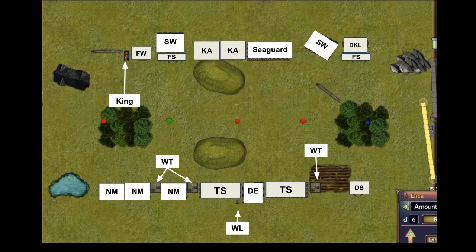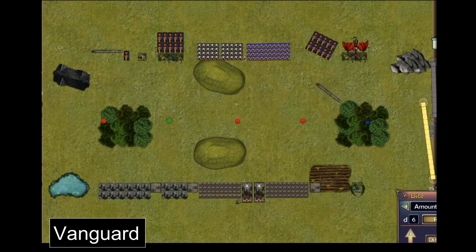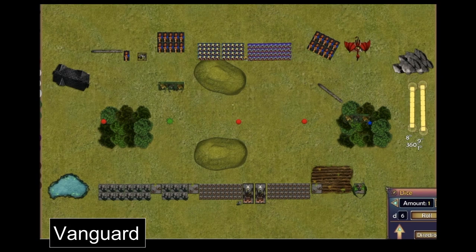We rolled off and the elves won, so I went first — after vanguarding of course. The Shamblers on the right moved all the way up, and on the left side they moved to about 18 inches away from the Nightmares, since 18 inches is the effective range of breath attack — 12-inch range plus 6-inch move — so just outside of that, not wanting to be met with 60 breath attacks.